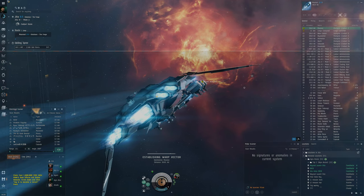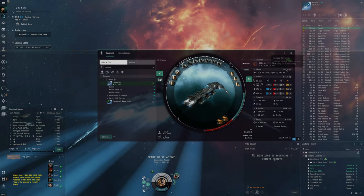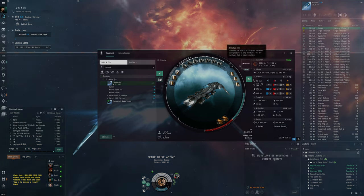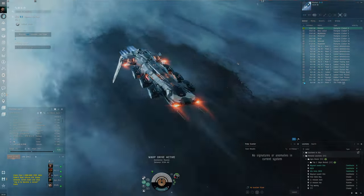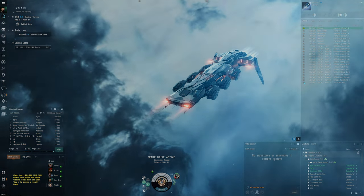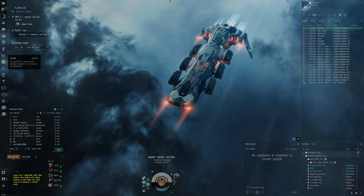As you can see here, we've got 200 DPS and this is going to feel really smooth. We're using a character trained only on alpha clone-based skills, so we could potentially be even better. This is a similar fit to what I did before, but modified slightly.